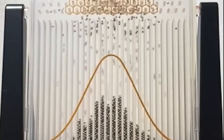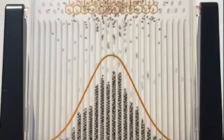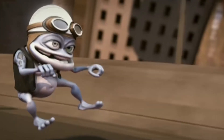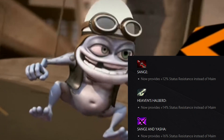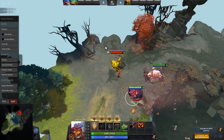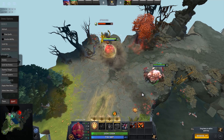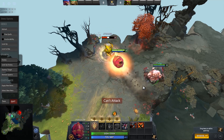Sange and all its possibilities. For a while, Sange was a fighting item that allowed you to chase and tank up, Halberd gave you a chance to deal with those annoying right-clickers, and that was it. 7.20 shook all of that, with Sange going from having the attack and move split slow component to now giving status resistance. What is the role of this item? When are the pros building every Sange component? This is the question we will try to answer today.